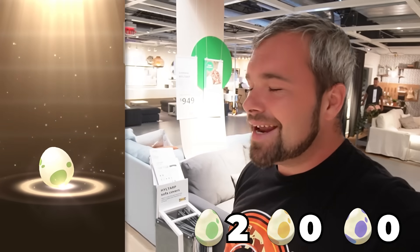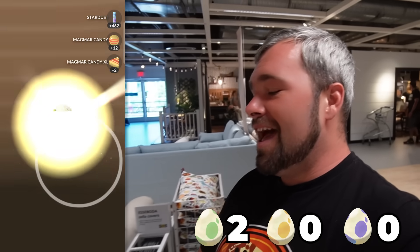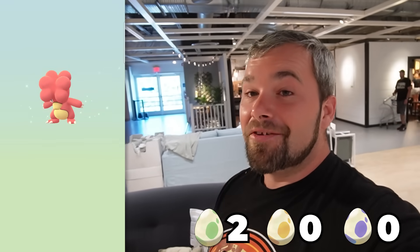The quest for our second shiny Larvesta continues in IKEA. This place is magical — I love IKEA, which is a weird thing to say. I never thought I'd say anything like that. Anyway, we're hunting that shiny Larvesta. We've got two more eggs. Let's see what we get. That's a Magmi. And this one right here? Another Magmi.